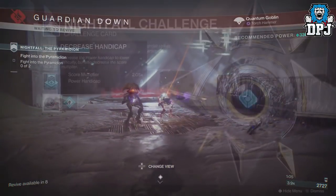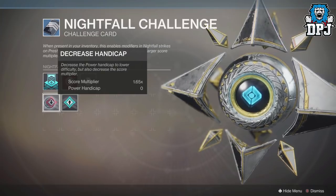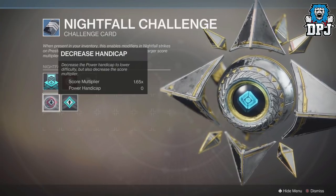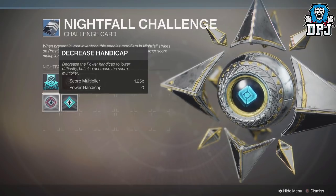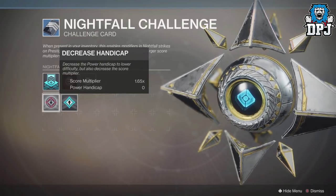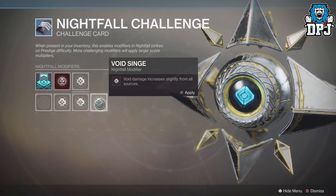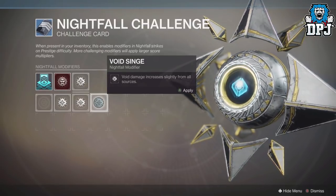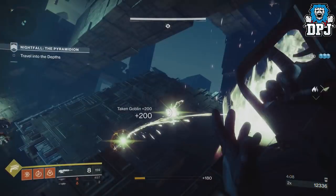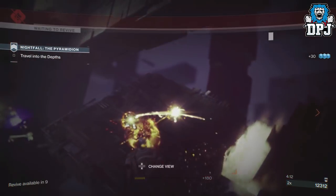Each level within the handicap you raise takes off your overall power level. So raising it to 45 would mean you'd be playing this Prestige 330 Nightfall at power level 290, which is just craziness. Leave it at zero. You also want to set the modifier to Arc — using Void here is a no-go. Most enemies within the strike use Void weapons and they take you out incredibly quickly. There's also a Knight who spits flames at you, which also drains your health.